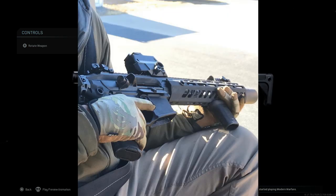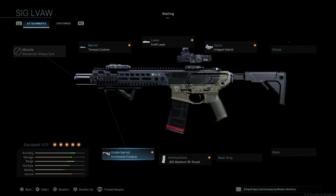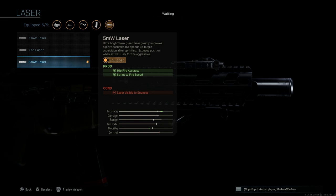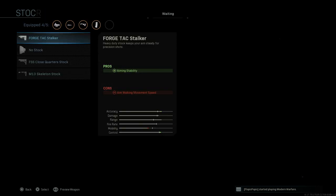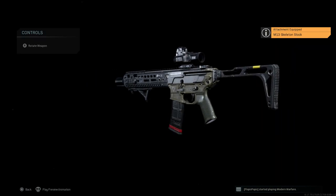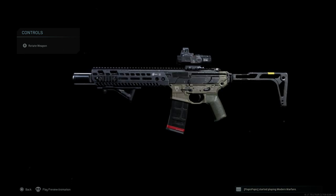I'll link the Tank blueprint below. I also have an LVAW second build: same setup but with a 5 milliwatt laser for hipfire accuracy and sprint-to-fire speed, with the con being the laser is visible to enemies. You can also swap in a skeleton stock for aim walking movement speed and ADS speed, with the con being aiming stability. Those are a couple different builds for the Low Visibility Assault Weapon, the Black Mamba.